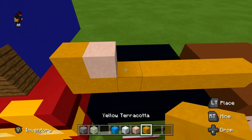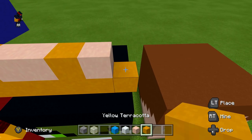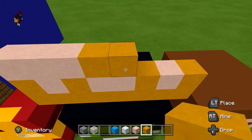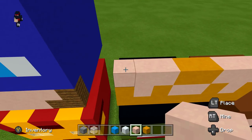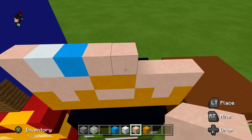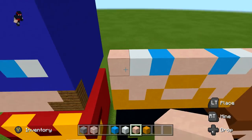Next row: one yellow, one white, one yellow, two white, one yellow, one white, one yellow terracotta. Next row: three white terracotta, two yellow terracotta, three white terracotta. Next row: one white terracotta, one white concrete, one light blue concrete, two white terracotta, one light blue concrete, one white concrete, one white terracotta.